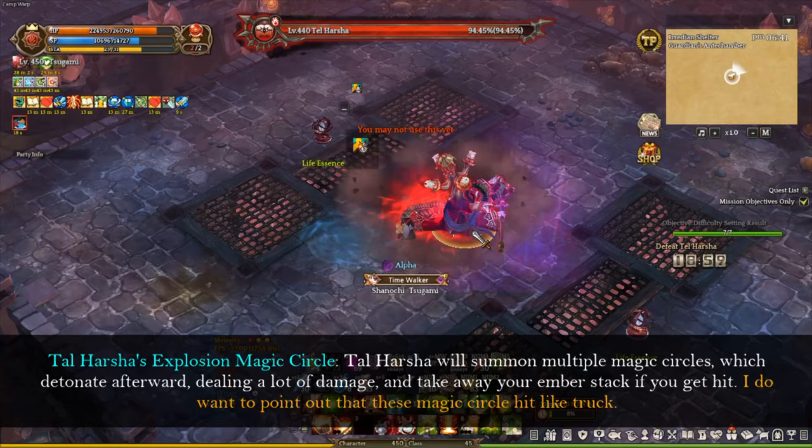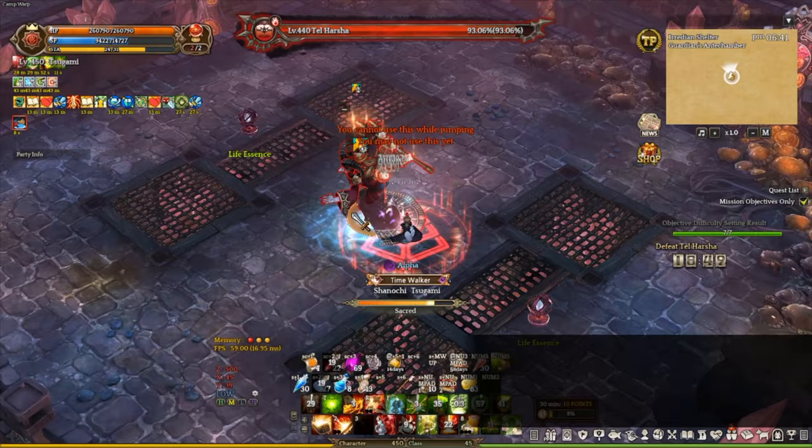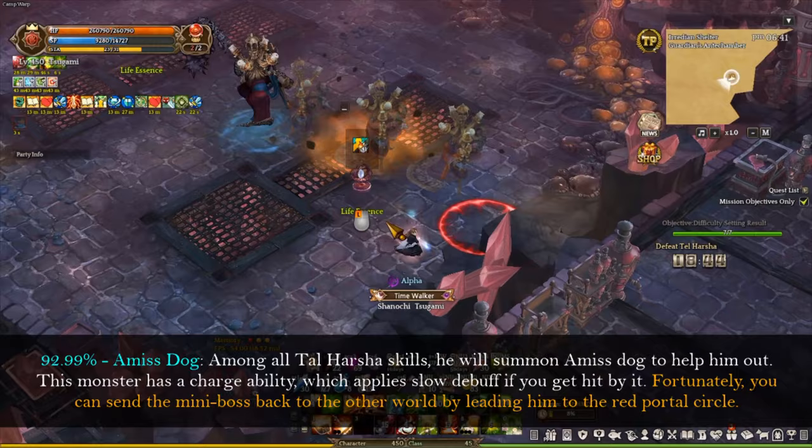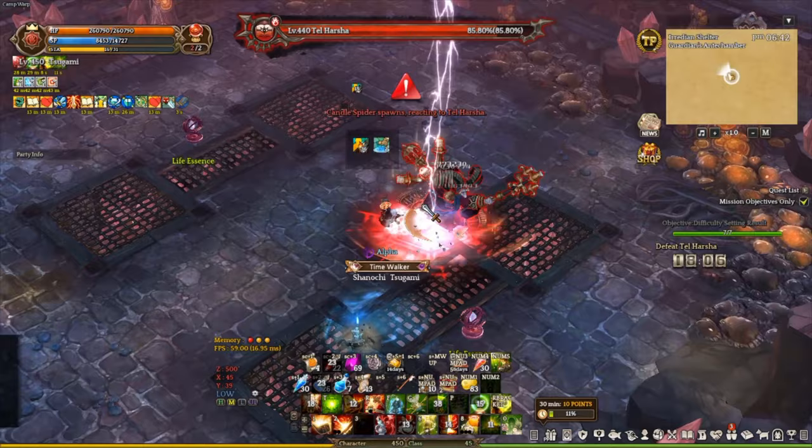Tar Hashtag's Explosion Magic Circle is probably one of the worst mechanics you need to worry about. Tar Hashtag will summon multiple magic circles which detonate afterward, dealing a lot of damage and taking away your ember stacks if you get hit. I want to point out that this magic circle hits like a truck. Among all Tar Hashtag's skills, he will also summon a mist dog to help him out. This monster has a charge ability which applies a slow debuff if you get hit. Fortunately, you can send the mini boss back to the other world by leading him to the red portal circle.